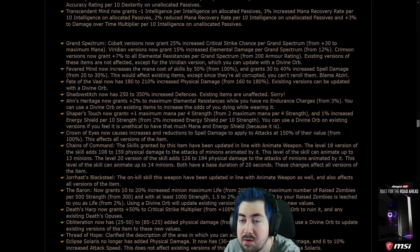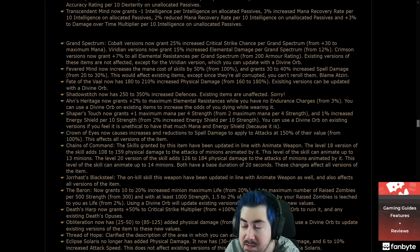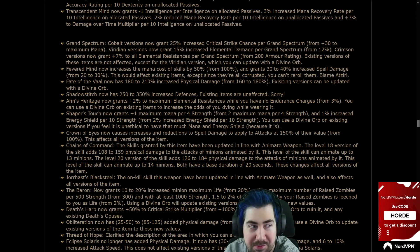Fevered Mind now increases mana cost by 50% from 100%, and grants 30-40% spell damage. I was hoping Fevered Mind would be unchanged — it got nerfed on mana cost but buffed on spell damage. This affects existing items, but since they're all corrupted you can't reroll them.